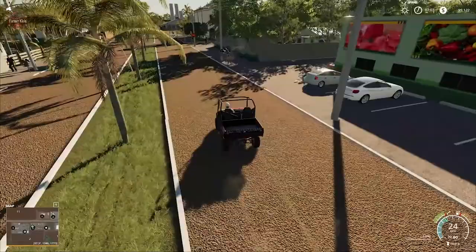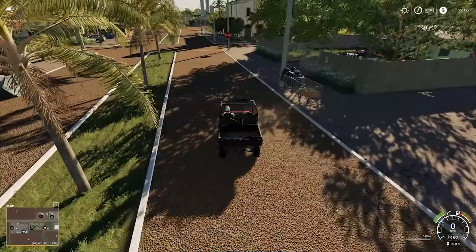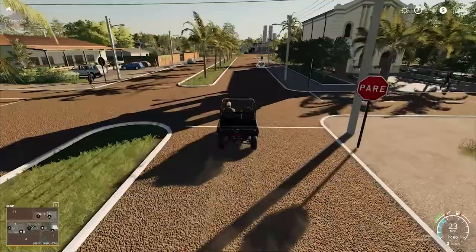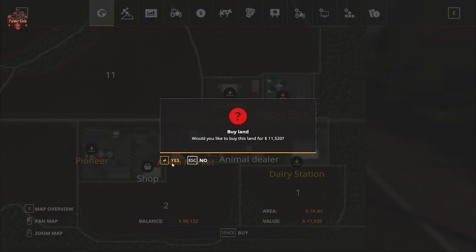Over here we have the market, which is where we're going to bring our eggs, potatoes, and sugar beets. As mentioned, we can buy any of these three houses in town should we so wish.